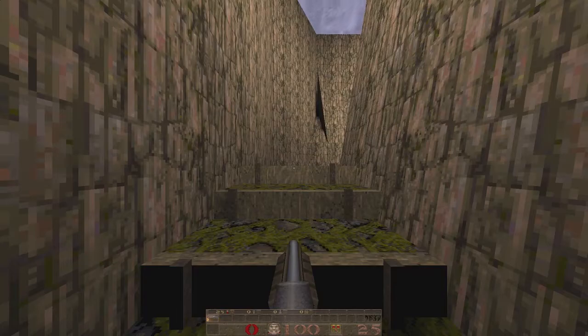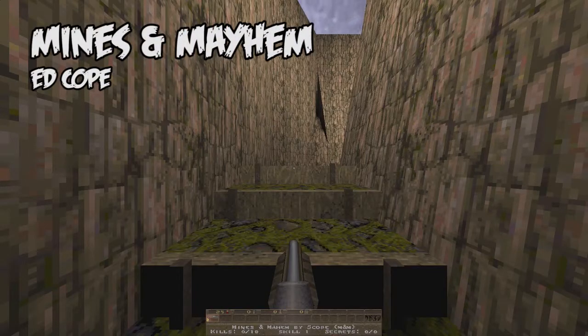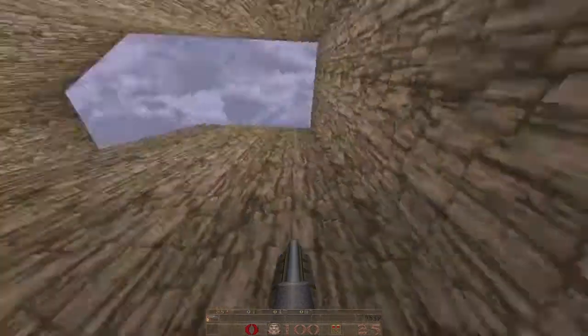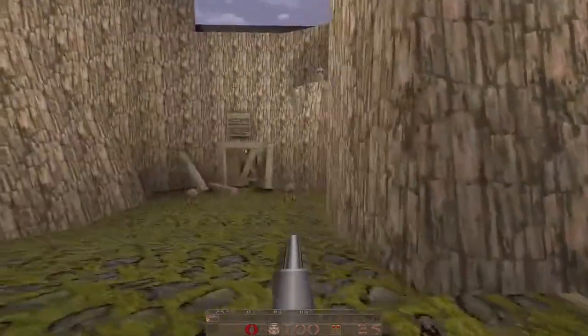After a little bit of to-do with setting up this map and actually getting it running, we are finally in Mines and Ma'em — that's unfortunate, a little bit of a typo there. It's supposed to be Mines and Mayhem by Scope, a.k.a. Ed Cope, as he's known on the site. We've got 18 kills to make, so this is going to be a very tiny one, and no secrets to find. Welcome back to 1996, everybody.